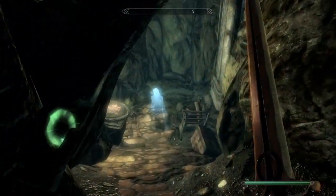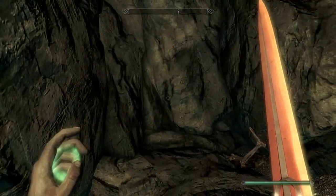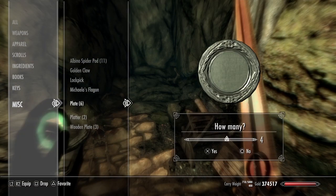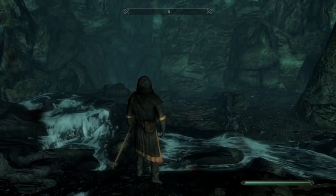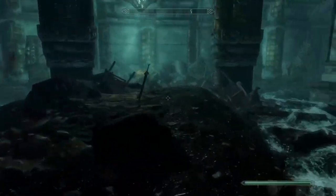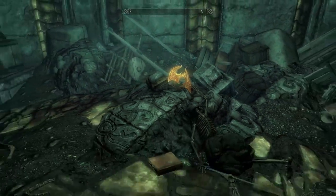Right down here you'll see this ghost behind this wall — that's where the Crown of Berenziah is. You're going to want to use a platter or a plate or anything to try and clip through the wall. There we go. You don't need the Whirlwind Sprint shout for this, but it is a lot easier if you have it.